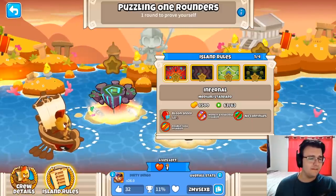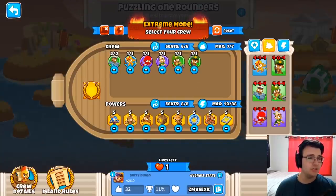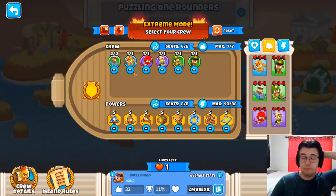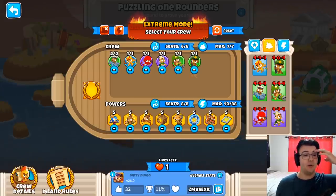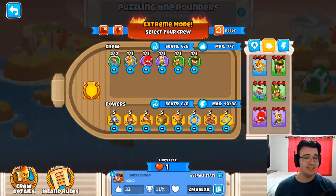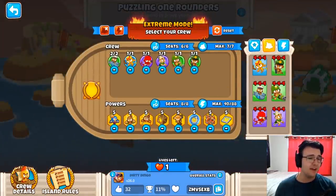So there's tower restrictions overall, and shared lives. How I imagine it goes is you pick your crew, and because it's an extreme mode — for those who don't know Odyssey — you pick the towers, and as soon as you place one of them, they're banned from the whole Odyssey. So you have to plan out all four challenges ahead of time, which seems like it could create some interesting setups.